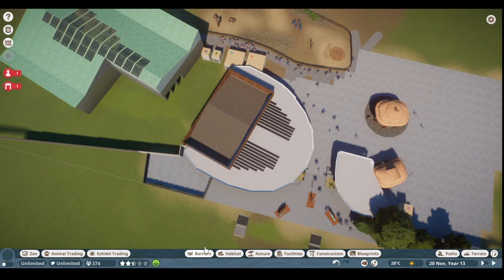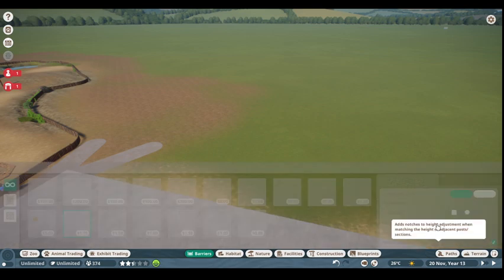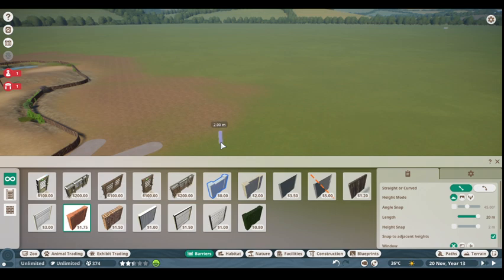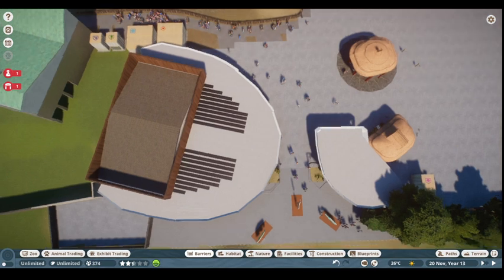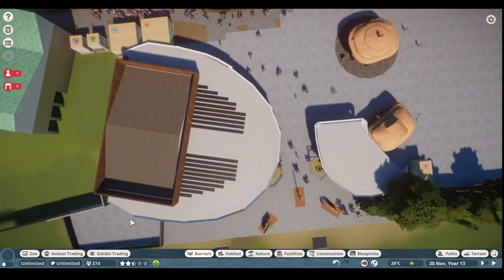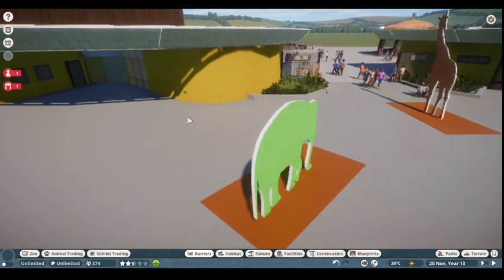Translating that into the game was not as straightforward as you'd think. I used barriers to measure things out — you can change the length of a barrier, so I was changing it to 20 meters and placing down a 20-meter block. It would be two 20-meter lengths of fence plus a small 5-meter section for that 45-meter width, and 35 meters front to back, giving you a grid of bars to measure your build against. It doesn't translate from real world to game absolutely perfectly, but that's part of the challenge.